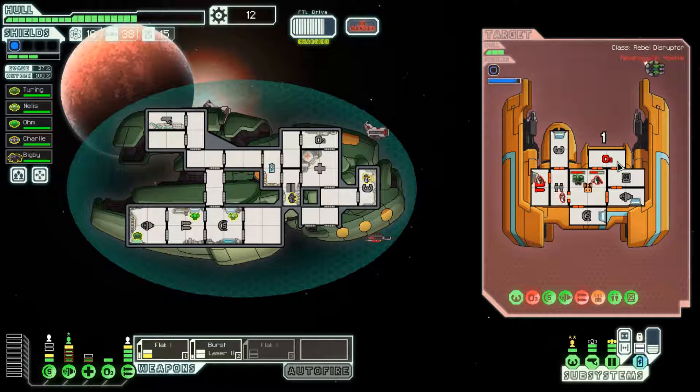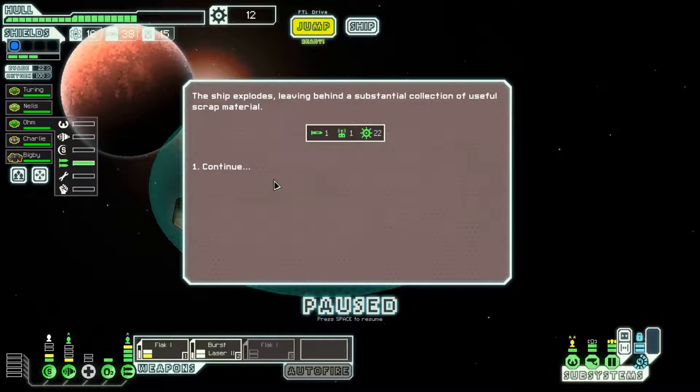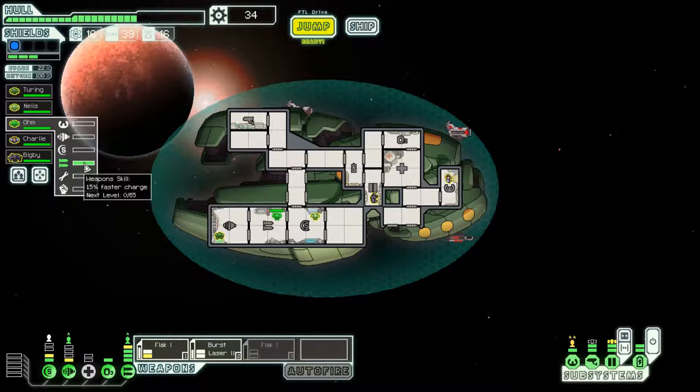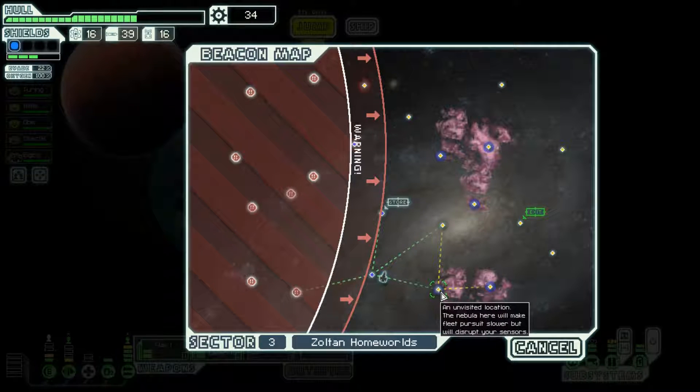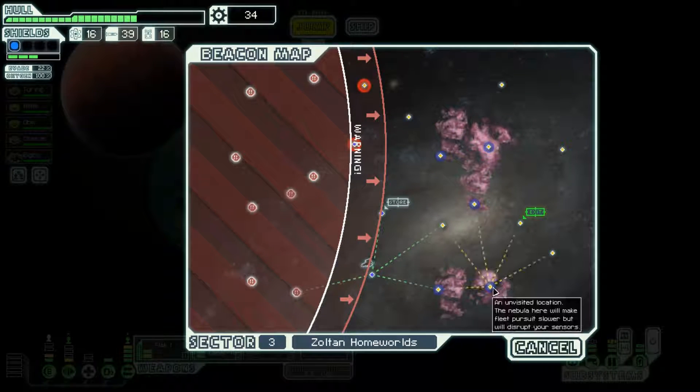Take their drone offline, take their O2 system offline. They're going to get their weapons powered up a little bit, but I can toss in a flak gun and then hit their shields — this should kill them. Good, and Ohm finally upgraded to his next weapon skill level, so now he has a 15% instead of 10% faster weapon recharge. Probably nebula, nebula, beacon, nebula, nebula, nebula, exit — something to that effect. Let's do it.